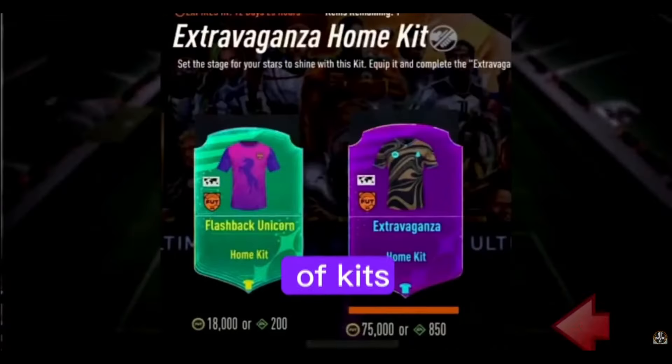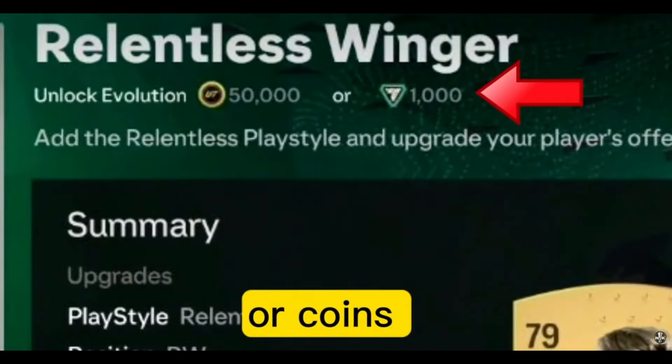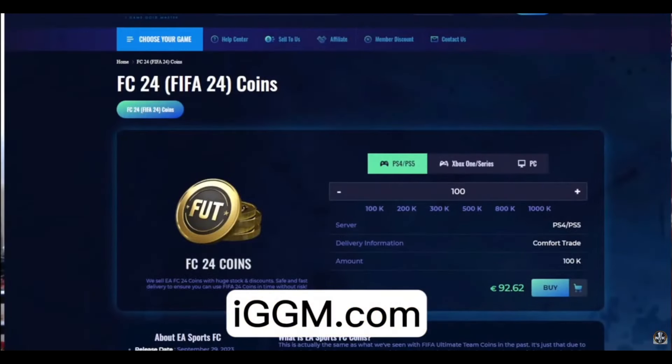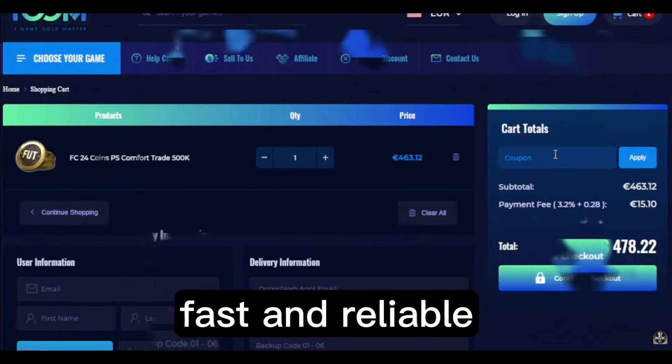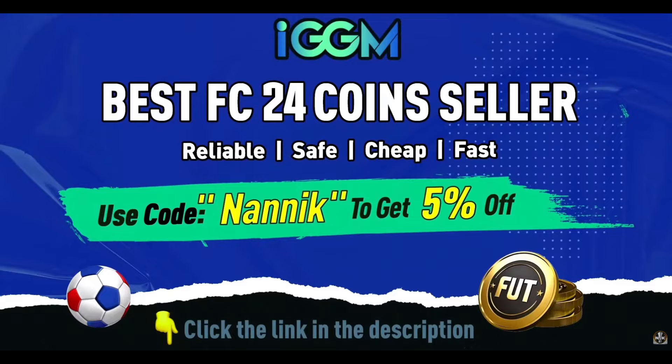Stop right there — with the introduction of kits, tokens, and now evolutions needing FC points or coins to complete them, there is no better time than to head over to IGDM.com. Get yourself some coins — very cheap, fast, and reliable. Use discount code NANIC at the store and get 5% off. The link will be in the description.